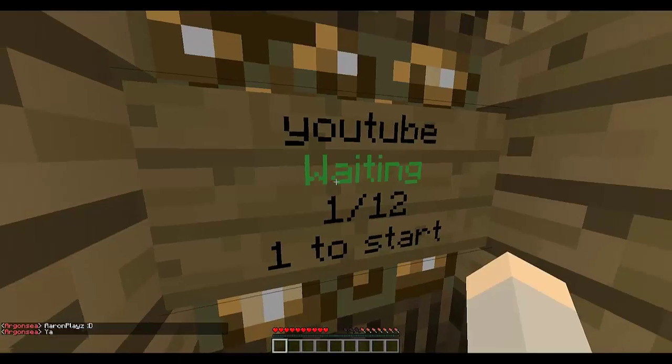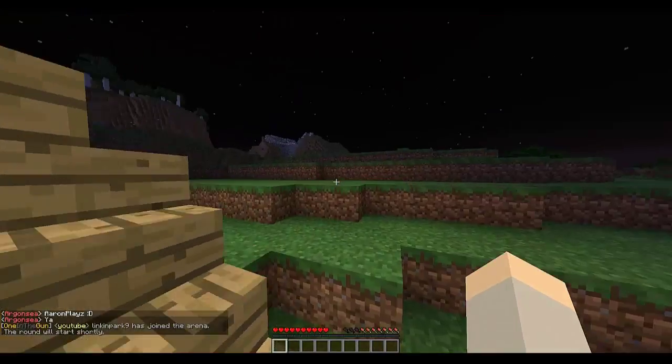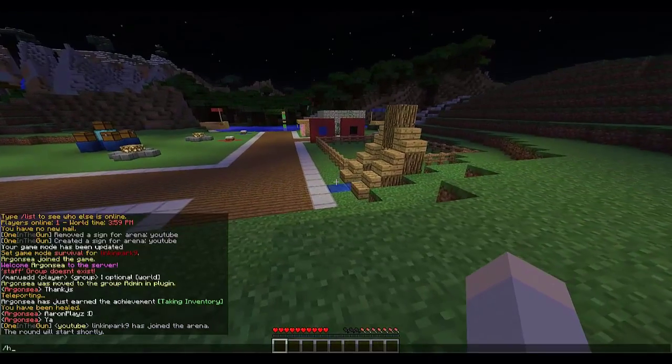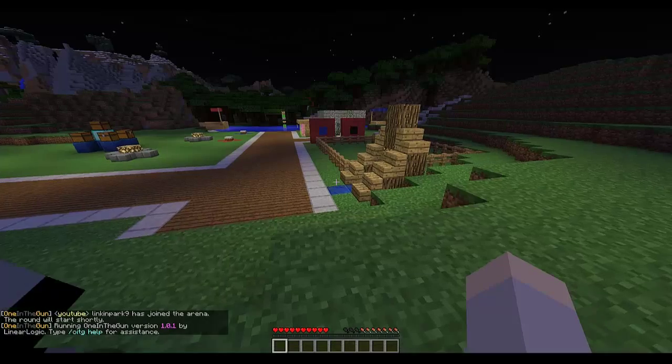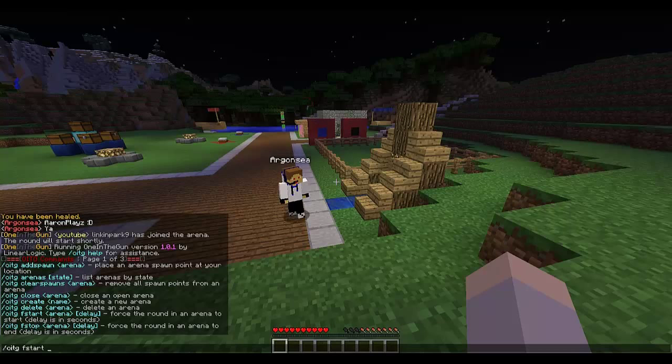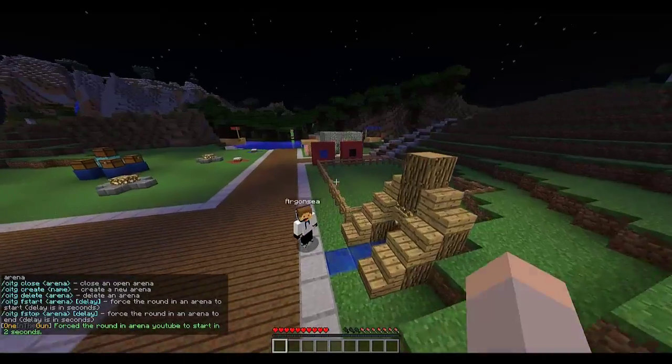If I right-click the sign it will teleport us to the lobby we set previously and give us a countdown, although we don't have the full number of players needed. So I'll run 'oitg forcestart YouTube 2' to force start with a two-second countdown.